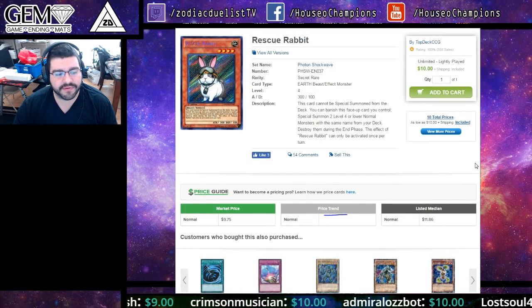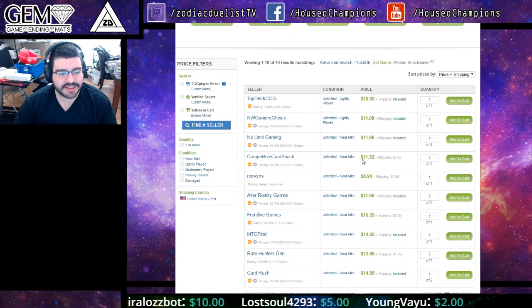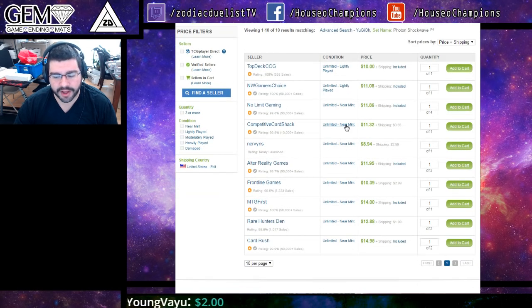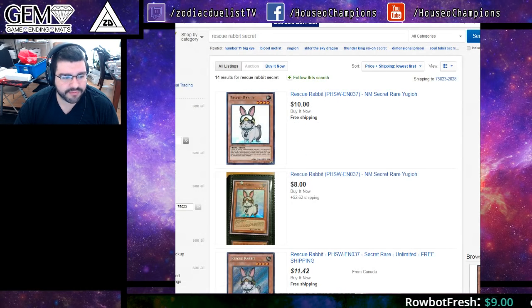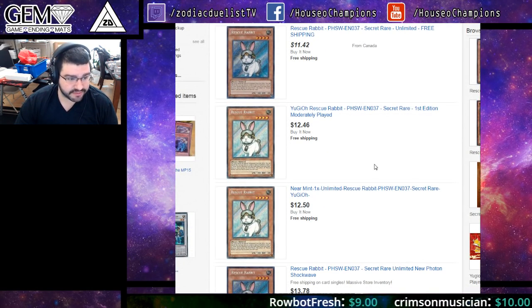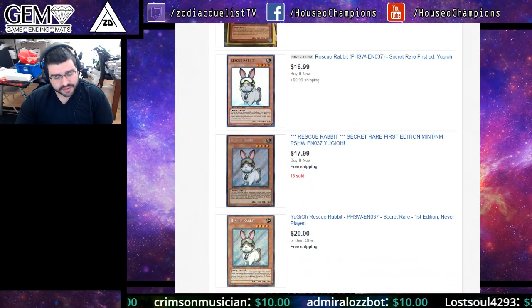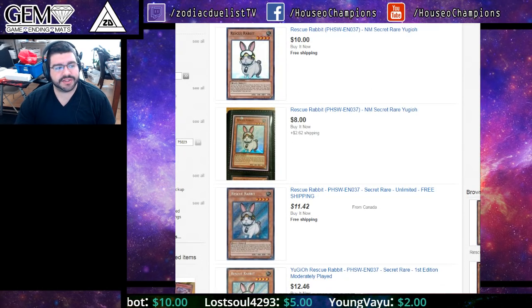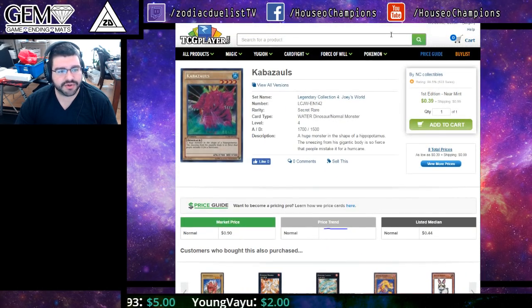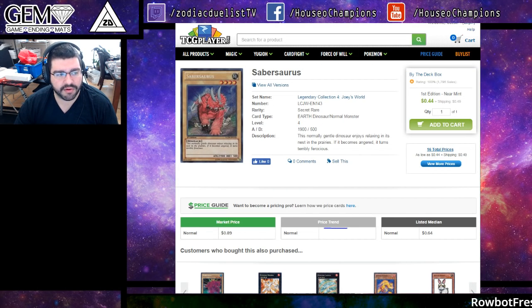Rescue Rabbit First Edition Secret Rare — I stressed heavily when it was down to $8 to buy the First Eds. And now it literally does not exist: there is not a single First Ed on TCG Player. Rescue Rabbit is going to help make Laggia, helps things in other decks, and it's already played in Metalfoes. It had been on the rise. The lowest is $18, and one seller sold 13 of them — pretty impressive. You see Sabersaurus, Kabazauls, and Rescue Rabbit all slowly trending upwards with very low quantities before rising very high.